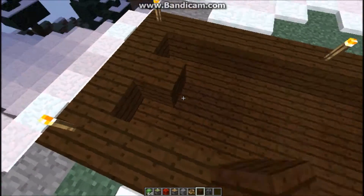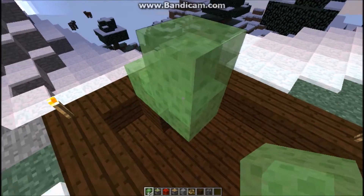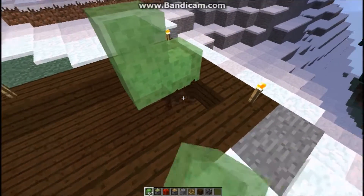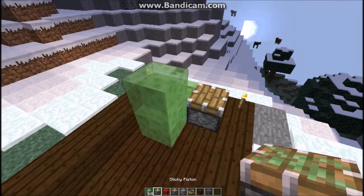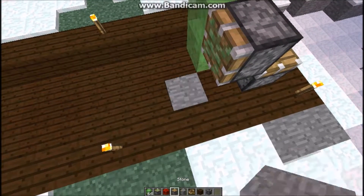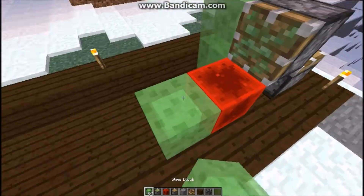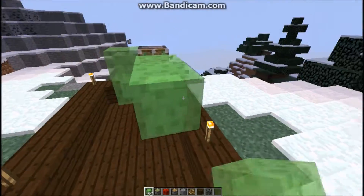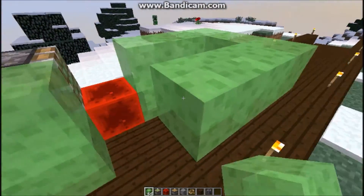Place a block and place slime blocks in an L shape, a little L shape. Now put a standard piston facing upwards. Slime piston facing forwards. A redstone block below it and one forward. Slime blocks in an L shape. Then a redstone block upwards.